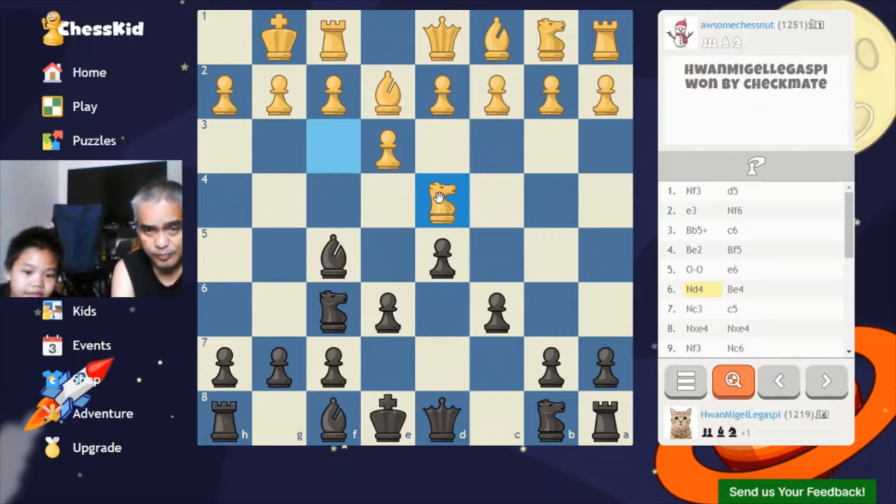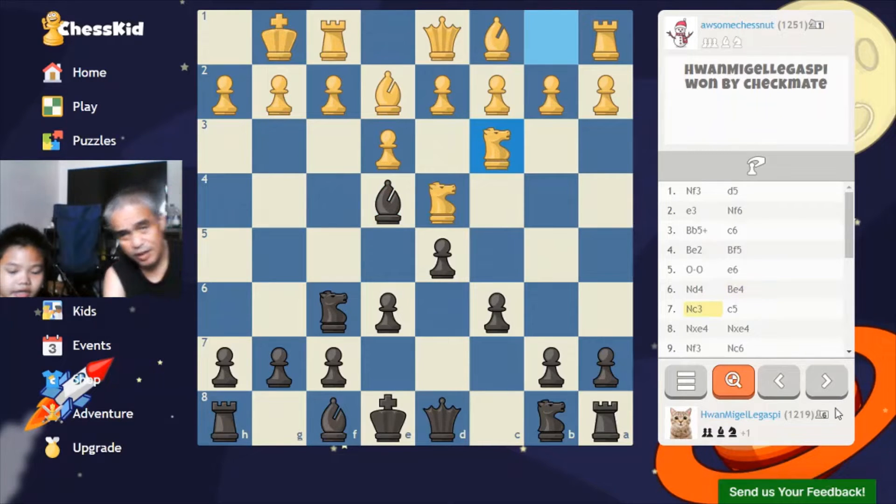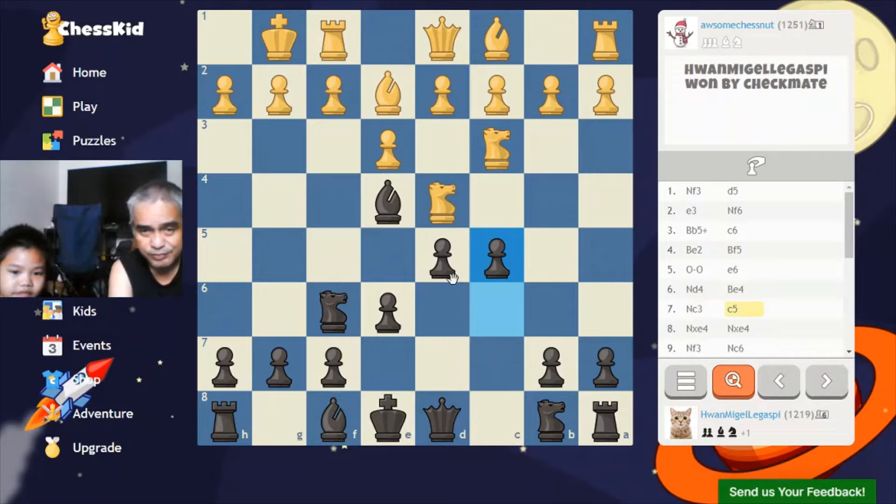He attacked the bishop, and then I moved it up to E4, attacking the king's base. Then he attacked it again. It's defended but I didn't want a double pawn, and I didn't notice it. He takes, and then he moved back.